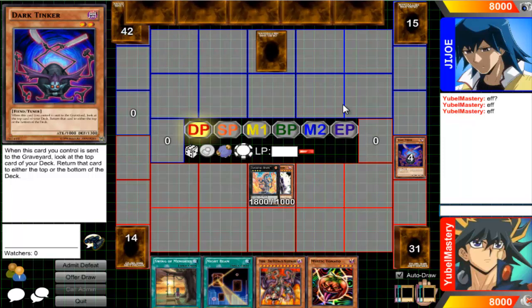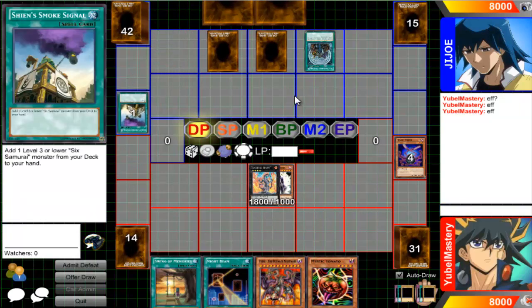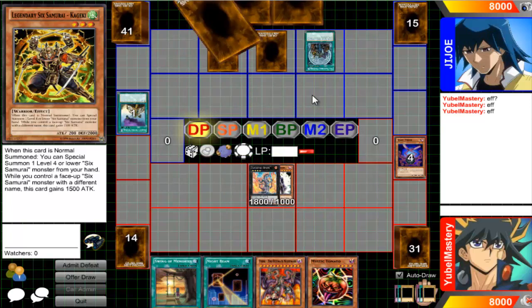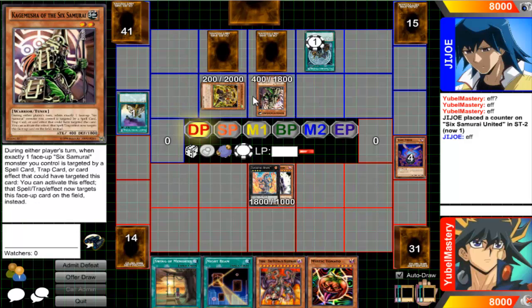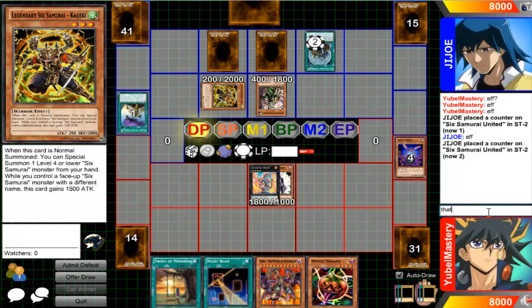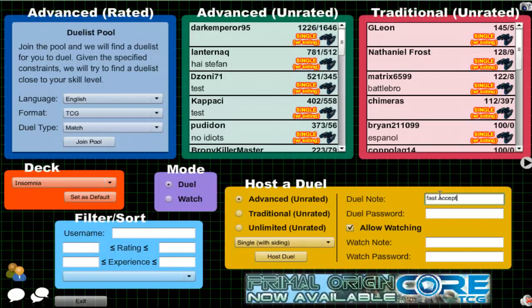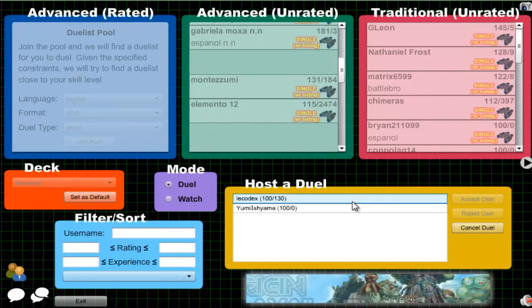What are you doing in Unrated using one of the top decks like that? That doesn't make any sense. Oh god, if I get Shi'en that would suck. That's not how that works — you did that wrong, you're not even listening. I don't feel like babysitting people today. I'm just testing the consistency of the deck and the opening hands, that's really all I care about today.